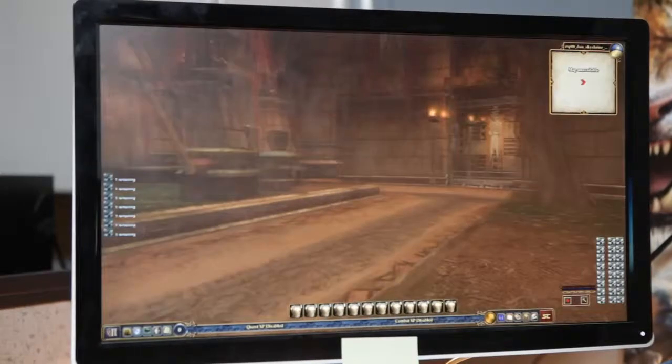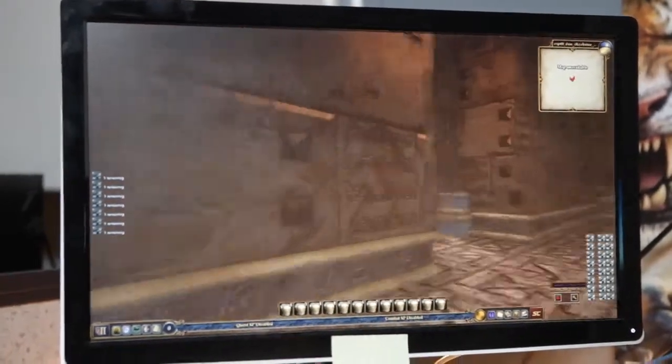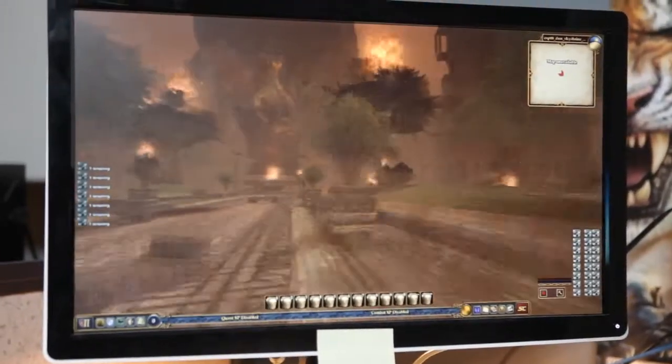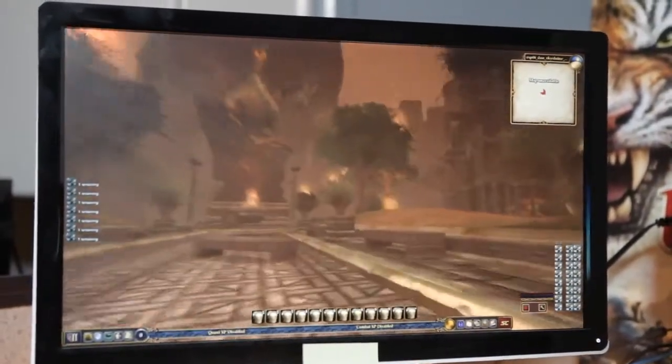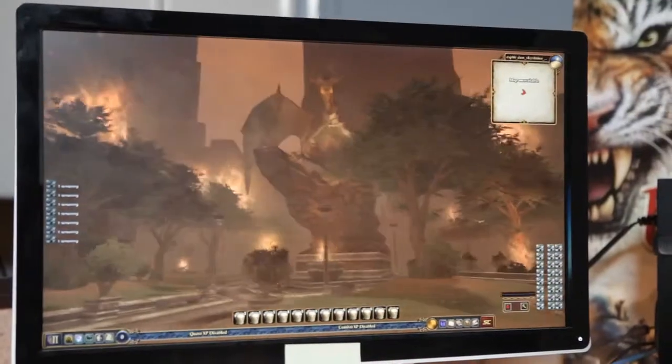The first one we'll go to is the Government District. Everything's on fire and everything's been messed up — a lot of drama going on here.